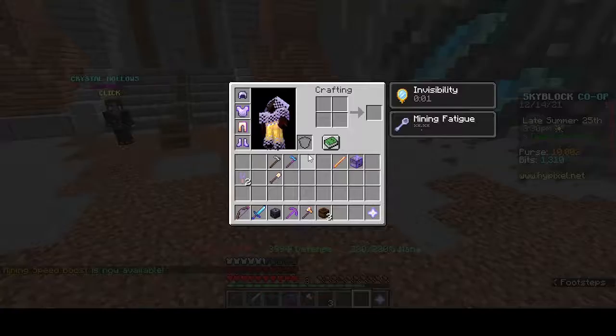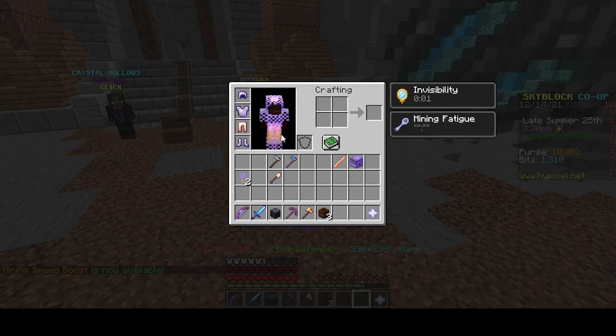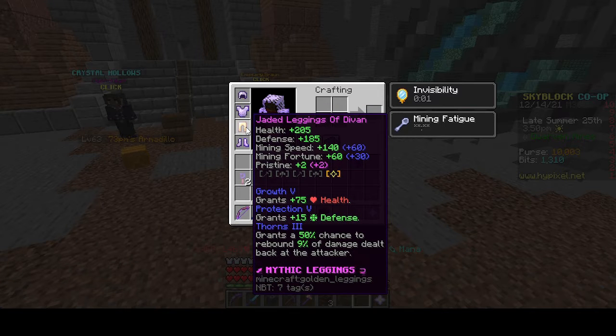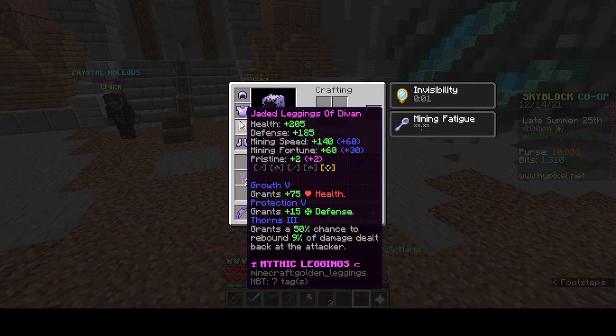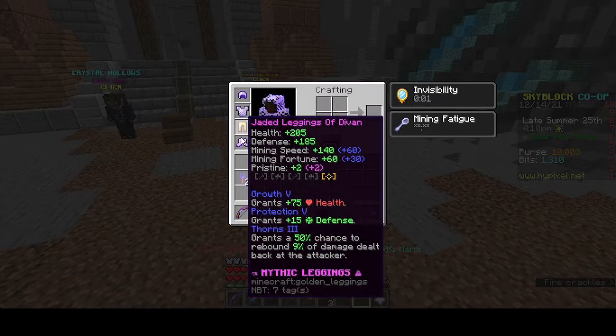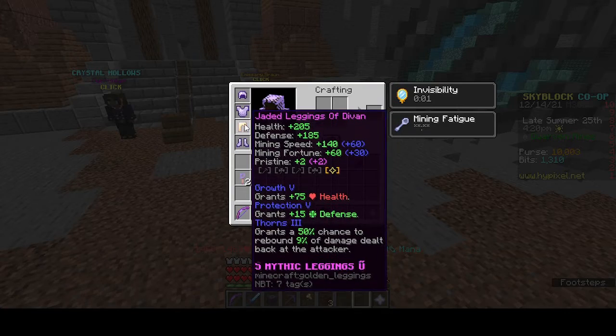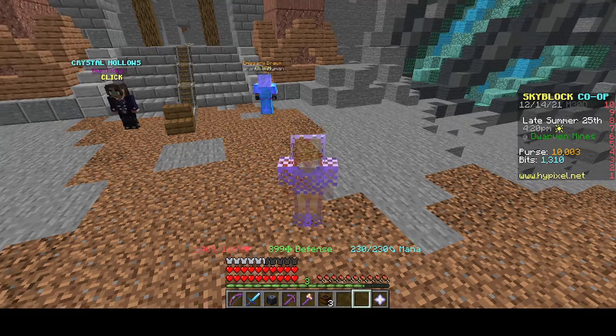A few of you might be noticing that I've lost my sorrow armor on my leggings — I now have suspicious golden leggings. That's right, I've finally unlocked my first piece of Divan's armor! I wanted to kind of max out each piece and then buy the next one, rather than just get all of them without unlocking them. So I've recombed it, put Jaded on it, and put the first gemstone which is Topaz — and I put a perfect gemstone on that.